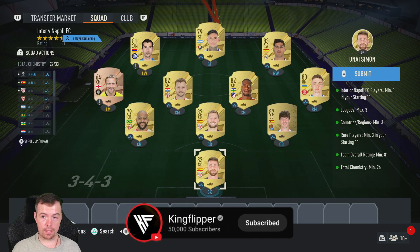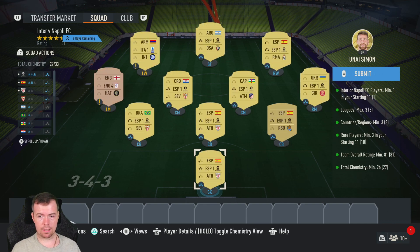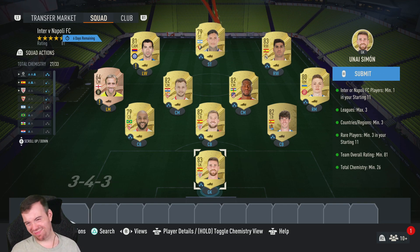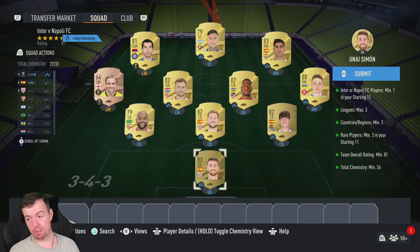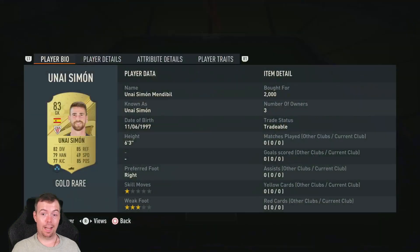As I was saying, 81s and 82s are pretty much the same price, and 83s are about 500 coins more. You need one Napoli or Inter player — I was able to pick up Mkhitaryan pretty cheap on bids. League requirements: three leagues maximum. Spanish league is the main one, then a random bronze player. Italian player nationality over three. I've got eight rare players — minimum three. EA putting rare players minimum is just stupid because the price of players at the moment is a joke. You need an 81-rated team — I'm on 81. You might be able to lower some players but it's better to put a bronze in. 26k — I'm on 27k.